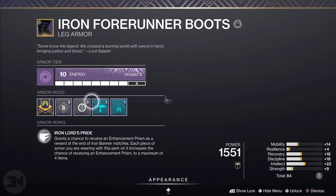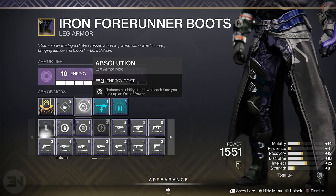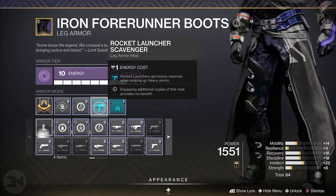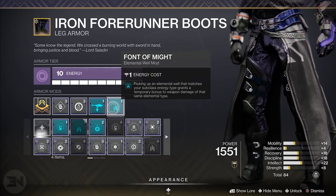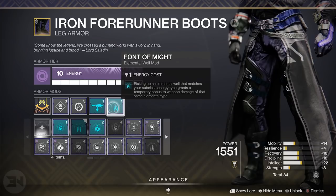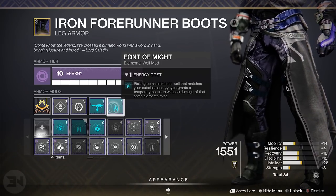On the boots we have Absolution: reduces all ability cooldowns each time you pick up an Orb of Power. So with those siphon mods, when you're ripping through people with a Void weapon and creating Orbs of Power, picking them up gives you more ability cooldown across the board. I've got Rocket Launch Scavenger on because it's one energy. Then Font of Might: picking up an elemental well that matches your subclass energy type grants a temporary bonus to weapon damage of that same elemental type. So you're generating wells with your grenade, getting volatile rounds straight away, getting Font of Might for more damage, and on top of that getting defensive buffs too.